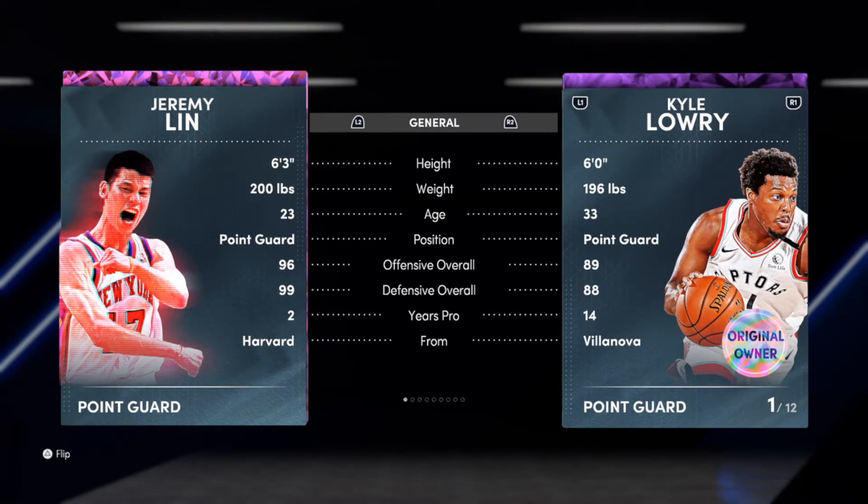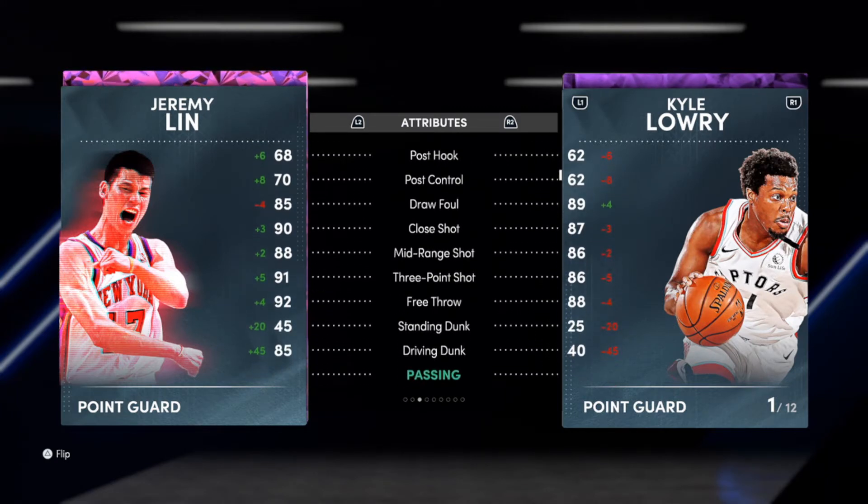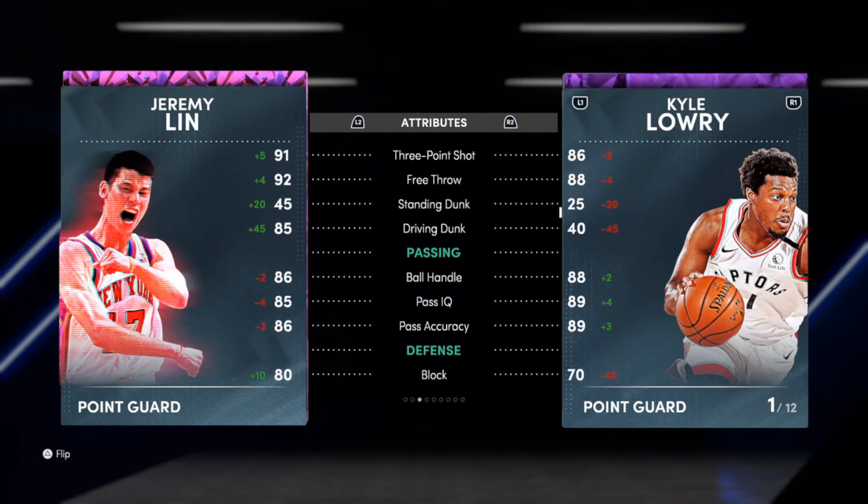So obviously I'm going with a 6'3" build, about 200 pounds, point guard position. We're going to look at some of these actual attributes — the drive and layup is pretty high, pulse control is decent, but I'm probably not going to end up putting any pulse control on it. Midrange is good, three-point shot is crazy high. Standing dunk, I'll probably give him a little bit.